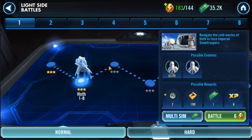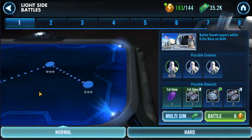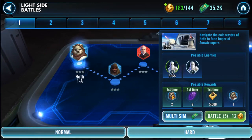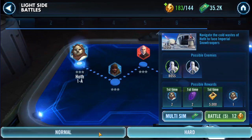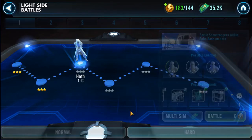Once you complete all the normal battles, you'll have access to the hard battles. The hard battles are where you're going to do a lot of your grinding later in the game because they often have rewards that grant you shards. Shards allow you to unlock characters. These battles require more energy and you only get a limited number of attempts — I can only do five battles here. But if I were to do a normal battle, I can do it unlimited times.